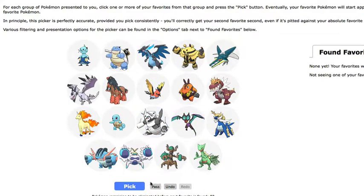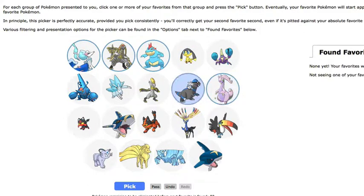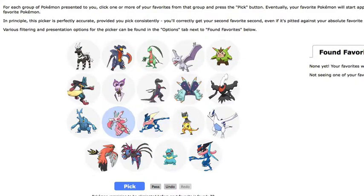This one's insane. Another thing you can do is pass, and you just get a whole new set — so if you like them all too much, you can do that. Not picking those, and we'll pick Alolan Persian. Down to 73.